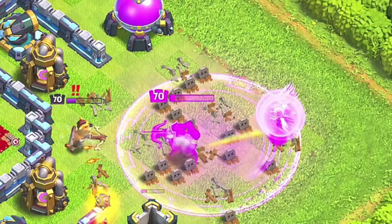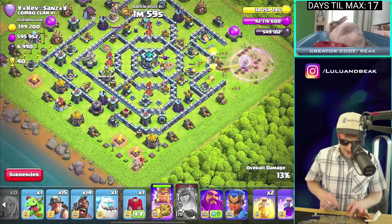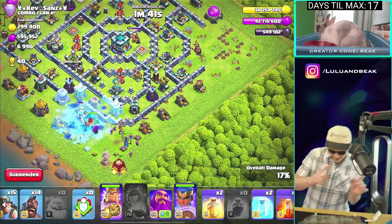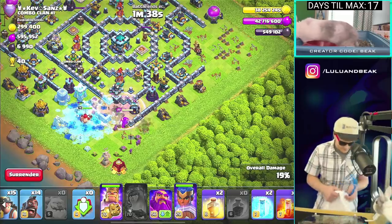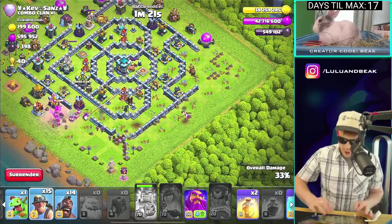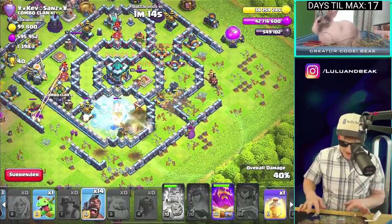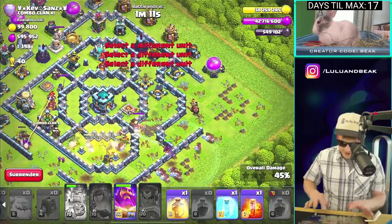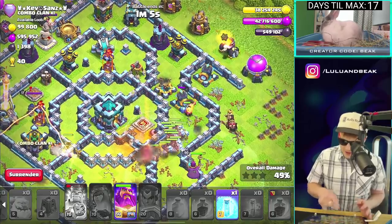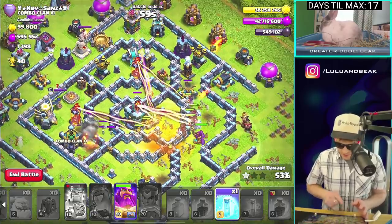I messed this up so bad — oh, maybe we're okay. The Queen's gonna die, super dead. Let's try to get the walls in over here. Lulu, I didn't give you any hay yet — hang on, have some hay. Now that we've made a complete and utter mess of this raid, let's go. I should have frozen that earlier. I'm gonna heal because I really want to get that inferno. We've taken out the Clan Castle — let's drop a heal and hopefully activate the Town Hall.